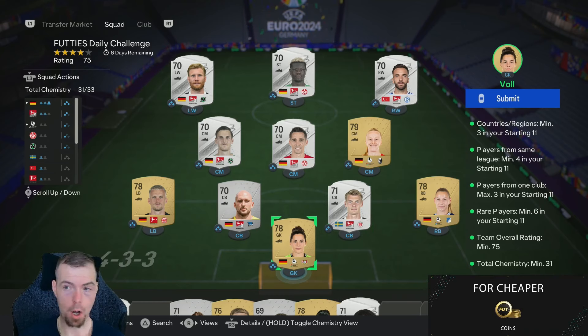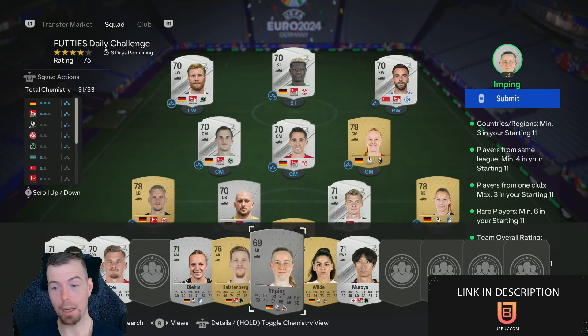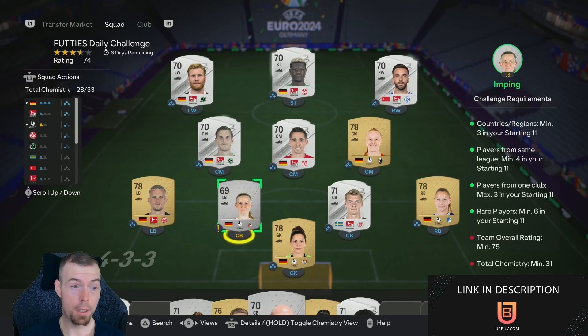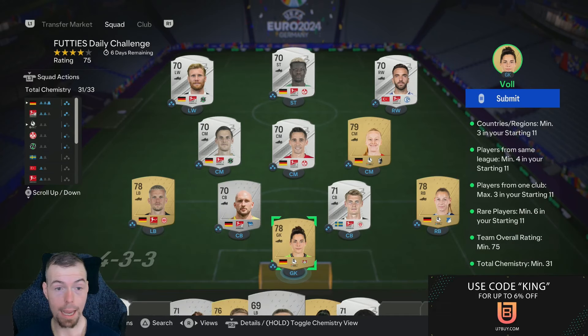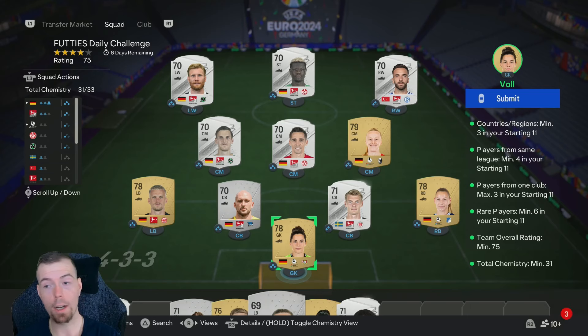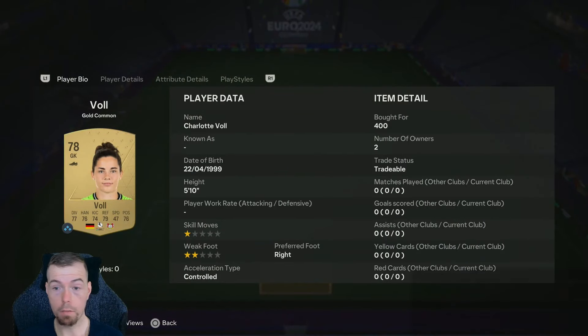78, 78, 79 - and to get the 75 rated cap, this is the lowest you can pretty much get away with. You might think you can get away with a lower rated silver, but no, you can't. So this is the lowest you can get away with, and you need 31 chem. As you can see we're on 31 - easy peasy lemon squeezy. The only two players off chem are obviously the two nationalities that you need.